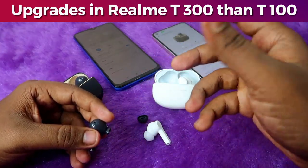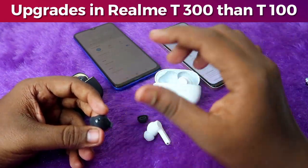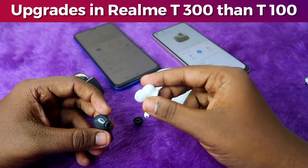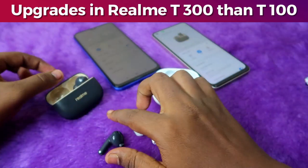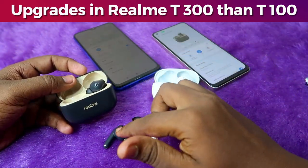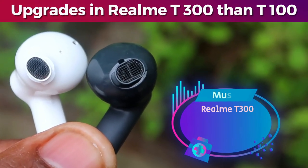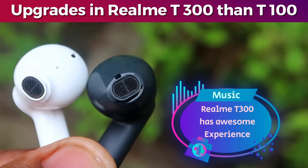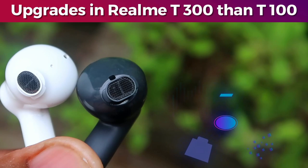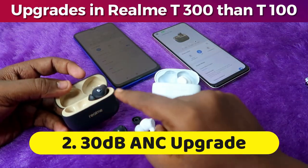The Realme T300 also supports Dolby Atmos with a special audio effect, so if you connect the T300 earbuds with a Dolby Atmos-supported Realme phone, you can experience 360-degree sound. Overall specs-wise, the T300 has a good upgrade compared to the T100. After hearing audio on both earbuds, the overall volume and bass effects are much higher in the T300.